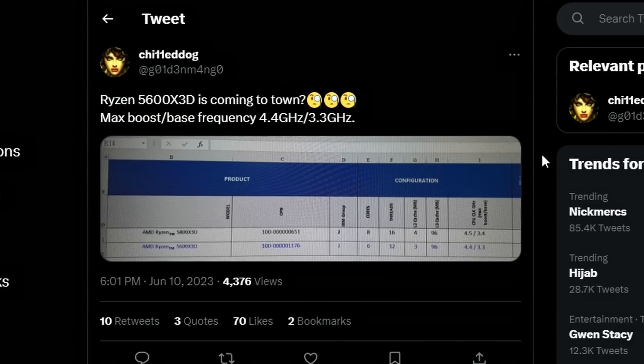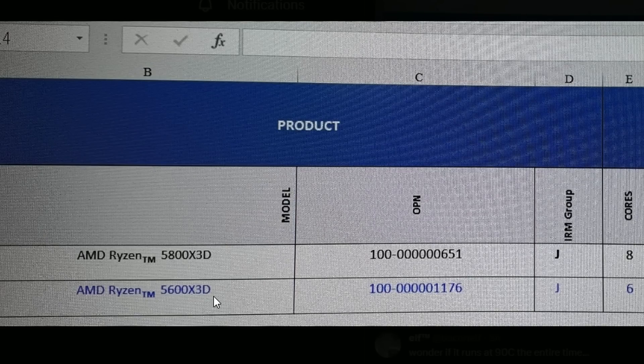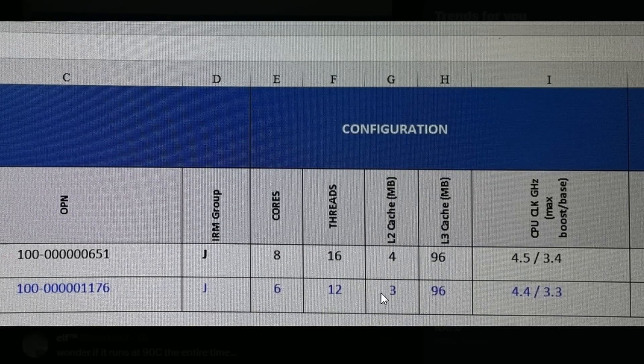Next up, Twitter leaker Chilly Dog has leaked that the Ryzen 5 5600X3D is coming. Looking at the leaked specs: 6 cores, 12 threads, 3MB L2 cache, and 96MB L3 cache — similar to the 5800X3D because of the 3D V-Cache, which pushes it much higher. The boost clock is 4.4GHz and the base clock is 3.3GHz, which is very fair and understandable.